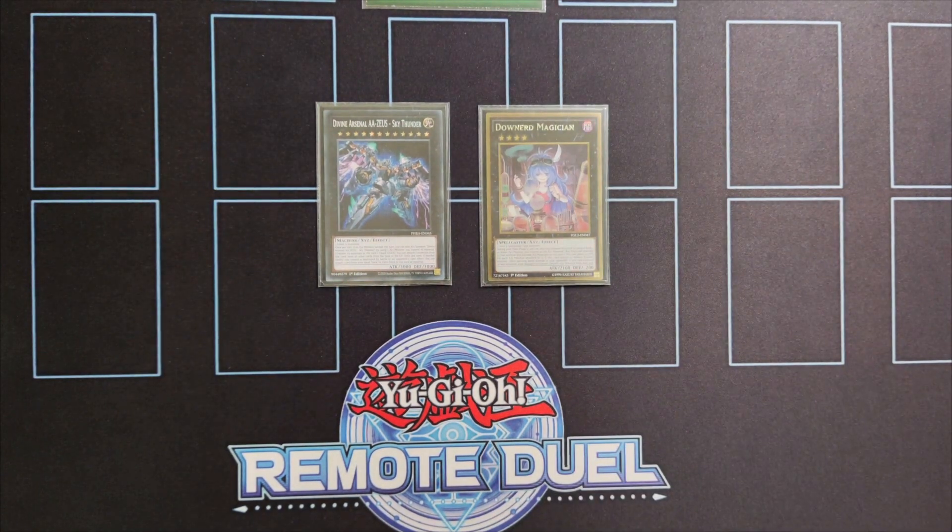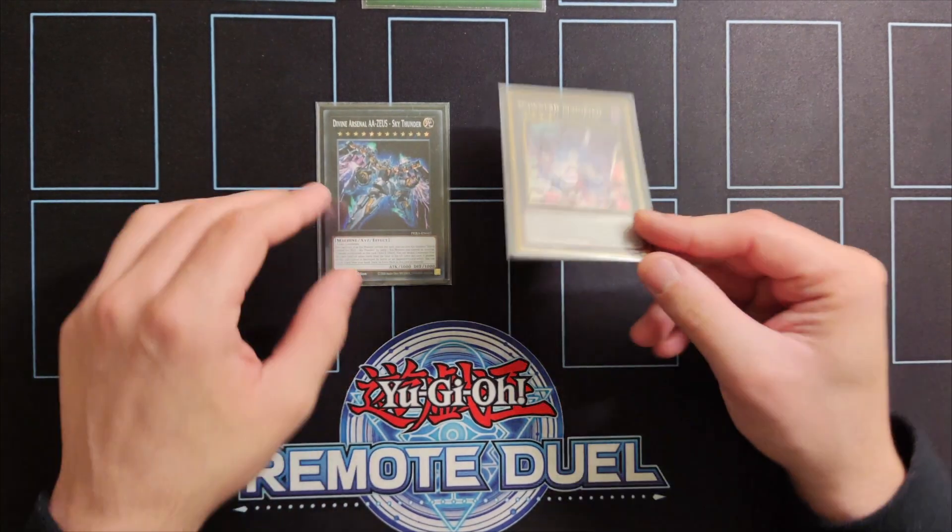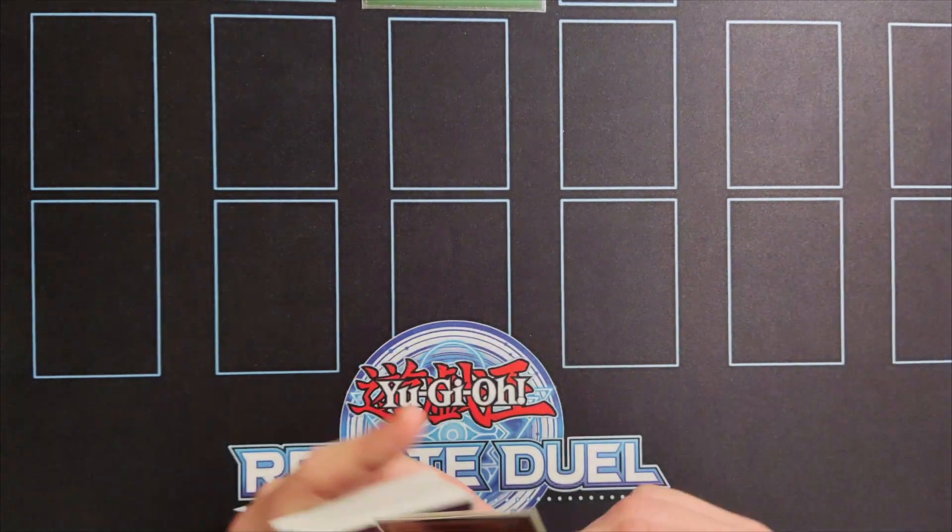As mentioned earlier, you can easily go into Assembled Nightingale, attack directly twice, and then go into Downerd Magician and then into Zeus. Also a cool trick — if you have Triple Tactics Talent and you're playing the mirror match, you can steal your opponent's Utopic Future Draco and overlay into Downerd Magician because it is treated as a rank 1.